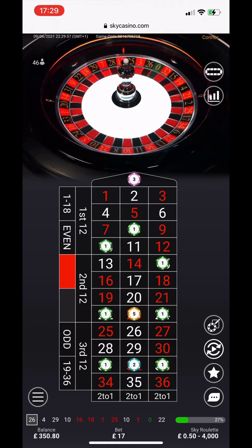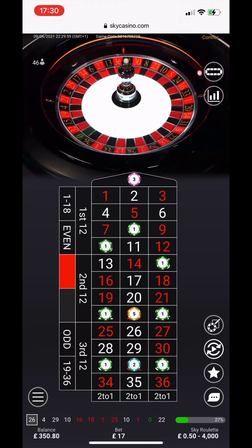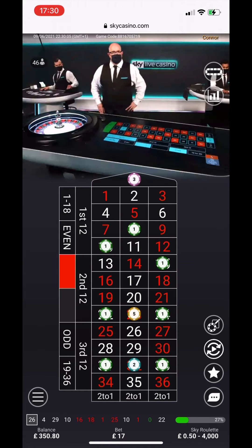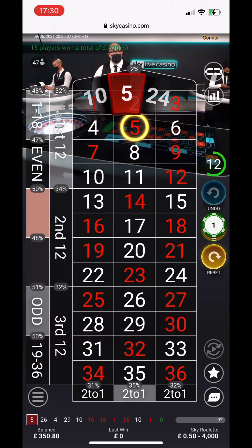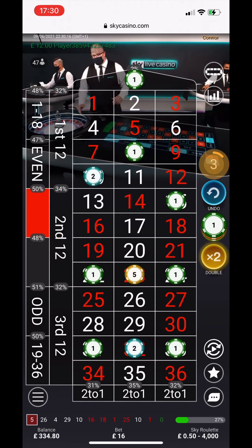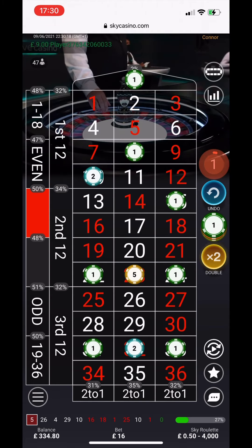We just reloaded. We blew 3-3-3 and just loaded another 3-3-3. We're going for 32 as the main number. The way we've been betting is the main number 32, either side which is 15 and 0, and then either side of the 32 under and over, which is 31 and 33.